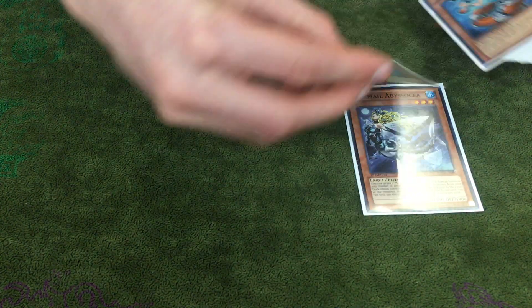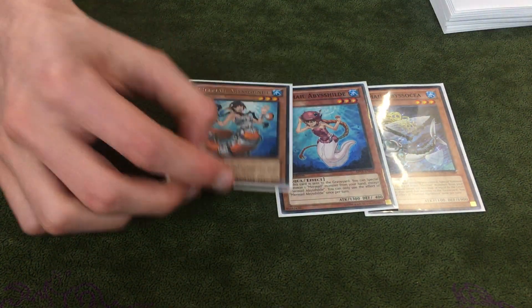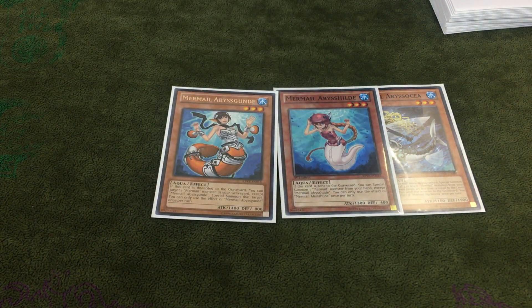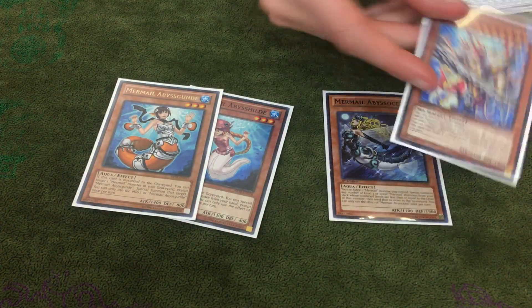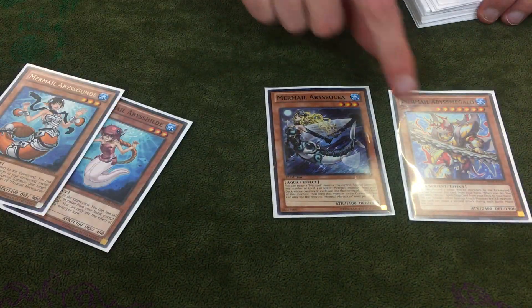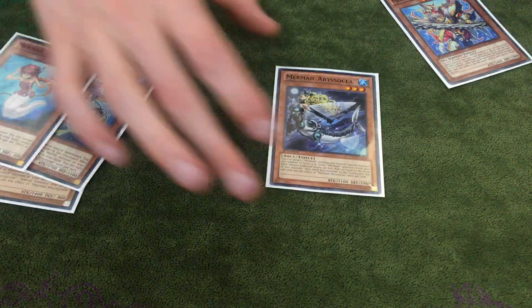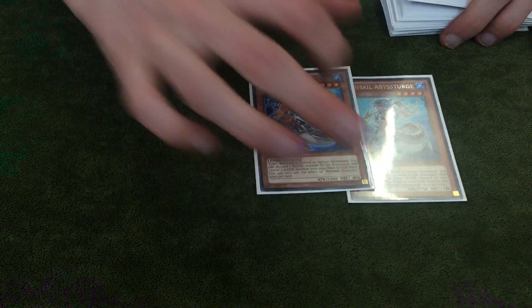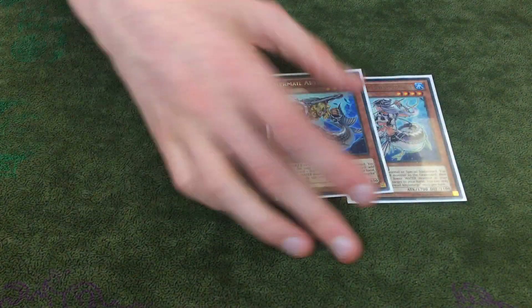For the small ones, I play 1 Osea, 1 Hild, 1 Gund for level 3s. When Gund is discarded, it summons a Mermail monster from Grave. When Hild is sent to Graveyard, it summons a Mermail from hand. On the field, Osea will target one of the level 7s, send it to Graveyard, and then summon 2 Mermails — level 4 and 3 from deck — which can help your Link combos, and you get the effects of those monsters. For level 4s, I play 1 Turge and 1 Pike, mainly for Osea. Pike helps start up a bit and also helps in late game.